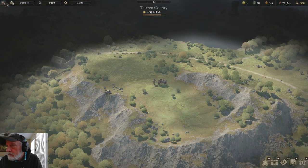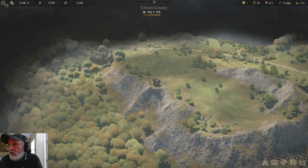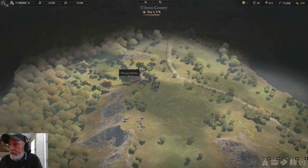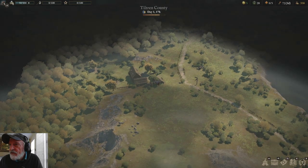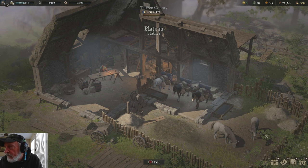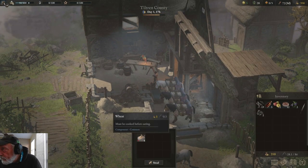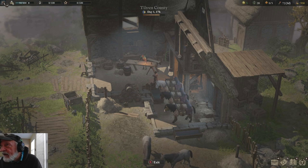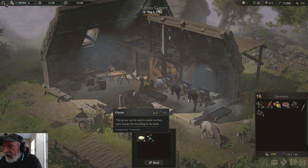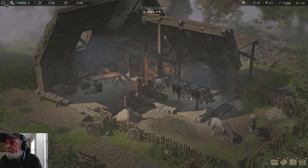We can't move very fast yet, but hopefully that's going to change real quick. We're going to come down to the stables. Always scout around, looking for stuff. We can steal things here but I don't need to be wanted just yet. No reason to buy any horses yet. We'll move on.